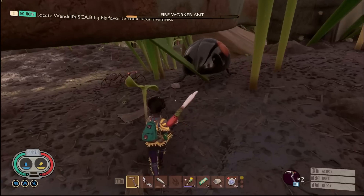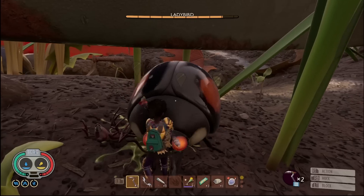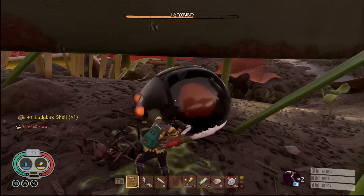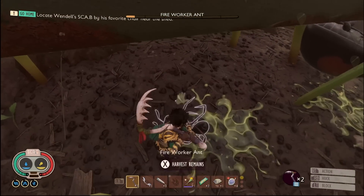While in combat using a melee weapon, Rascal Rogue gives you a chance of picking up resources — for example, getting a fire ant part from a fire ant or a ladybird shell from a ladybird. You can also increase this chance by rubbing your stuffed creatures for luck.